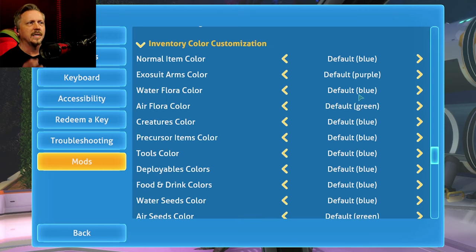But if we go into Options and go to Mods and scroll down — and I have a lot of mods so it takes a moment — you see Inventory Color Customization: Normal Item Color is Default Blue, Exosuit Arms Color is Default Purple, Waterfloor Color is Default Blue. We have certain item types that have different color backgrounds.